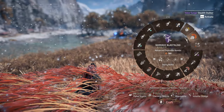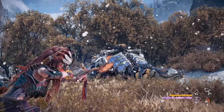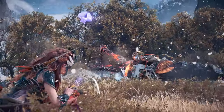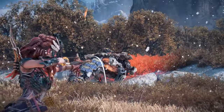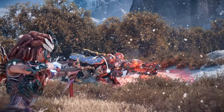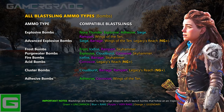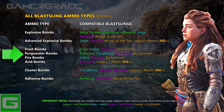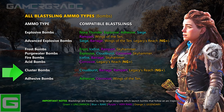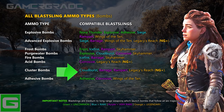Blast Slings are medium to long range weapons which launch bombs that follow an arc trajectory and benefit from relatively short full draw and reload times. Explosive payloads are great at dishing out high damage without having to aim for weak spots since they bypass armour, with the only drawback being that components caught in the blast are destroyed rather than dislodged. There are a total of 8 different types of bomb available for the Blast Sling: Explosive, Advanced Explosive, Cluster, Frost, Purgewater, Fire, Acid and Adhesive. The Blast Slings compatible with each ammo type are displayed in the right-hand column.